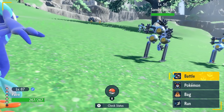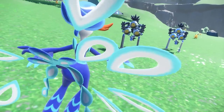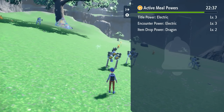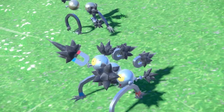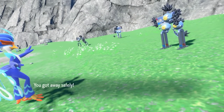I'll show you right now — it doesn't have sparkling power, no nothing. It's only got Title Power 3, Encounter Power Electric 3, and Item Drop Power Dragon, which is not useful to us whatsoever. That is so much more subtle than I thought it'd be — I thought it'd be super bright gold, but no, not at all.